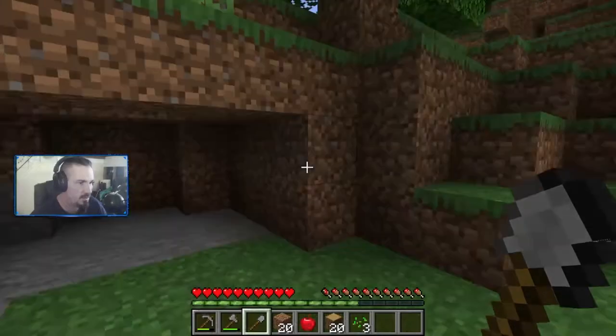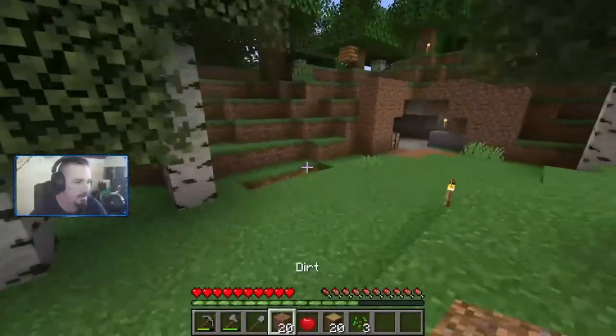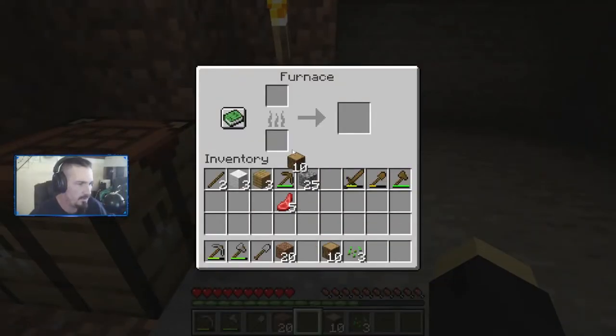We got a cave down here — nope, we got a mob down there, a zombie or something. Just looking for some seeds. We didn't even make that right there but okay. We're going to come back over here, we're getting a little hungry so go ahead and eat this apple, keep our food up. All right, we got plenty.